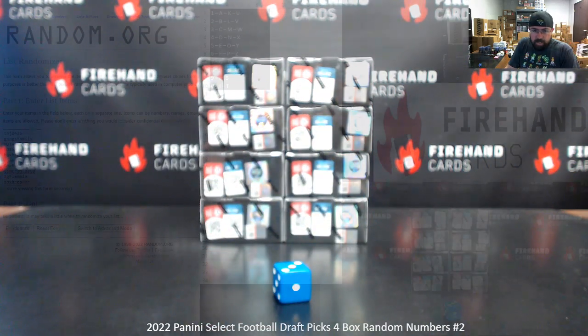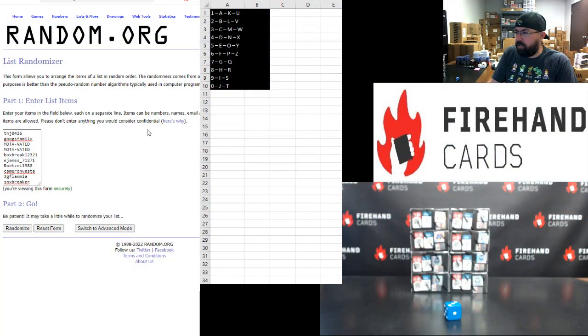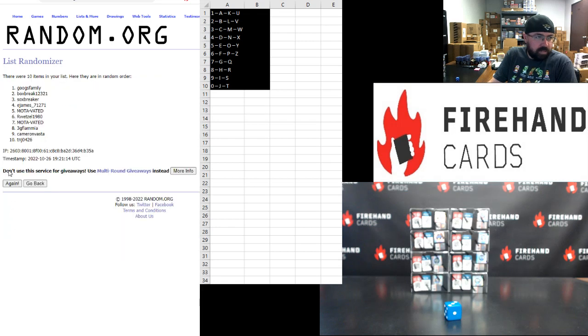So just to let you guys know, somehow we had 13 spots for break two that were sold. So three participants — Jake Two Point, Socks Breaker, Jake Two Point — your names have been moved over to break number three. The other ten participants I've got right here, Tim up top, Socks Breaker bottom. Here we go, three times. One, two, three.